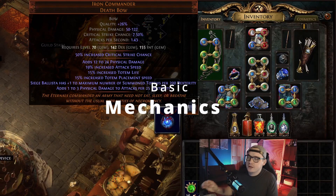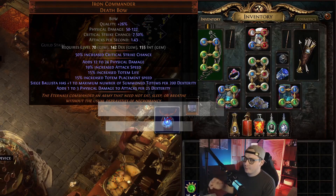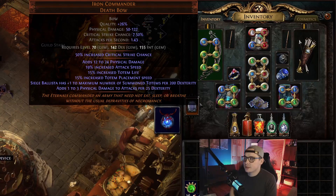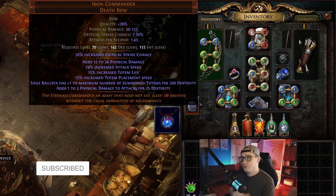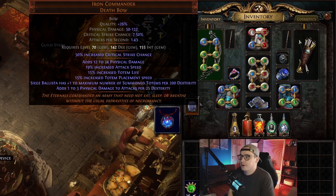It's all centered around the Iron Commander Death Bow. This bow gives siege ballistas per dexterity that you have, so the higher dexterity you have the more totems you can spawn. It also gives physical damage to attacks per dexterity. The normal version of this build in leagues past got most of its damage from this source.